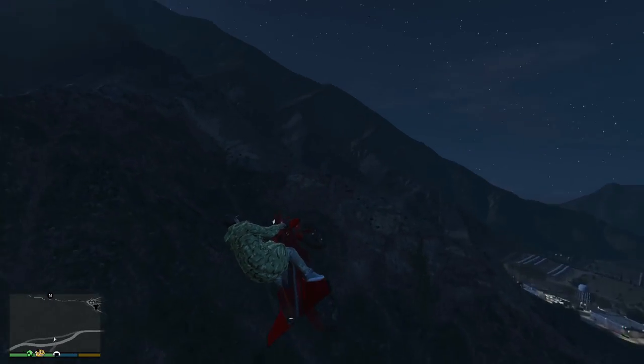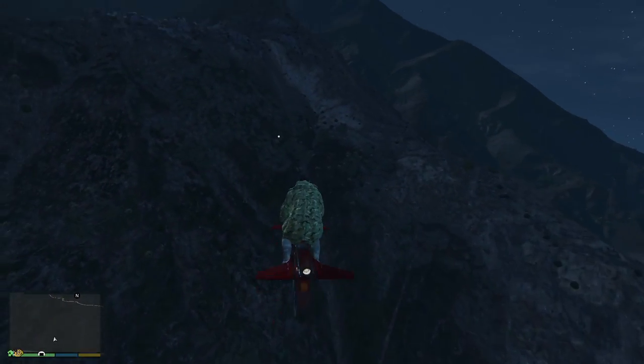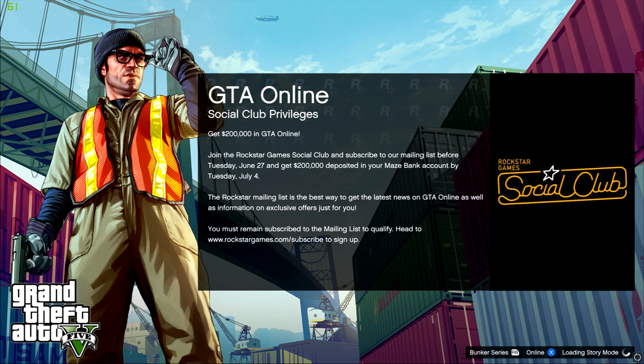Let's get straight into things. To start things off, there is an opportunity right now in GTA Online to get yourself some free money. You may have seen this notification already whilst loading into the game, but in case you haven't, you can get yourself a $200,000 money bonus simply by signing up to the Rockstar Social Club and subscribing to Rockstar's mailing list. Do all of this by Tuesday, June the 27th, which is next week, and you'll get yourself a $200,000 money bonus deposited in your Maze Bank account by Tuesday, July 4th. So definitely go ahead and do that.